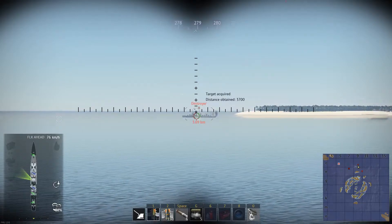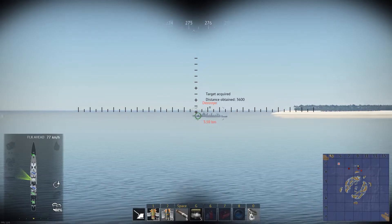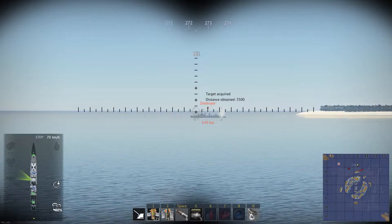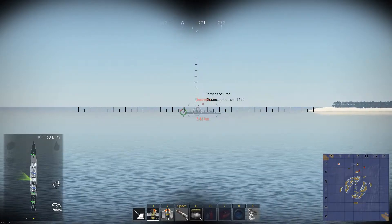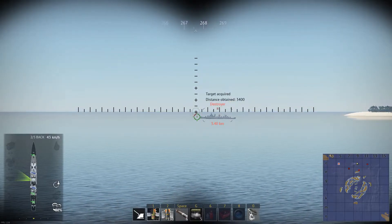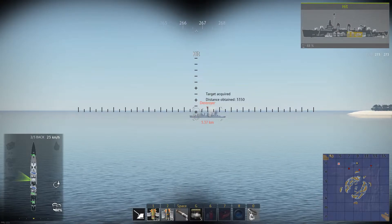I wish we could do realistic mode for the test sail, but we're stuck using arcade mode, which doesn't let you set your own range — really annoying. You're going to find an easier time doing realistic battles with destroyers than arcade battles. Even when not moving, it can be tricky to hit targets when you can't set your own range. Let's get it dialed in and correct for the boat's velocity and momentum.